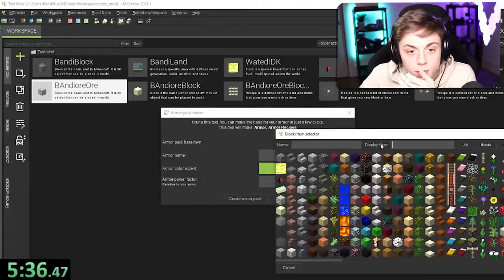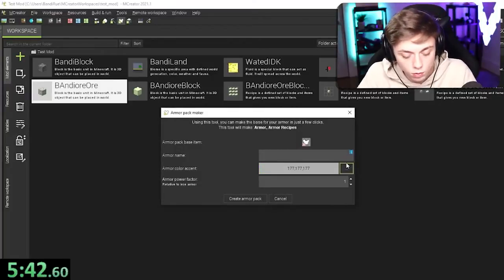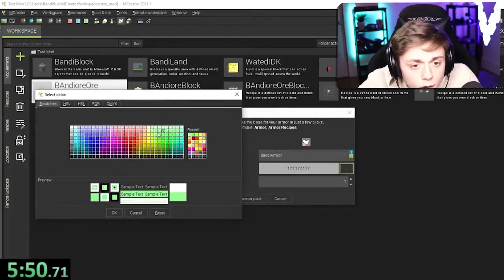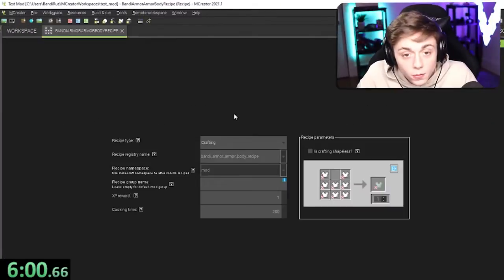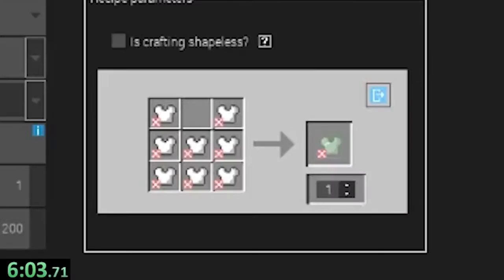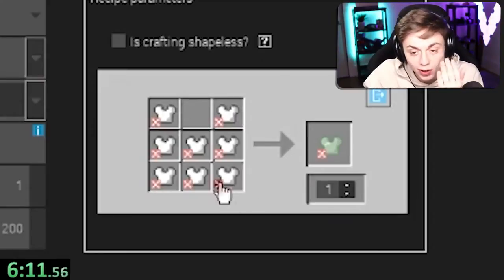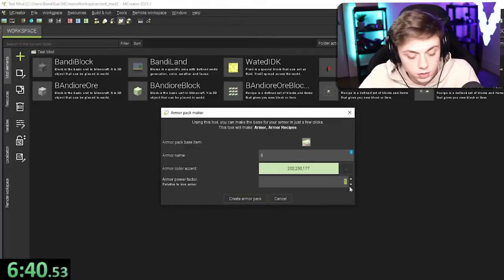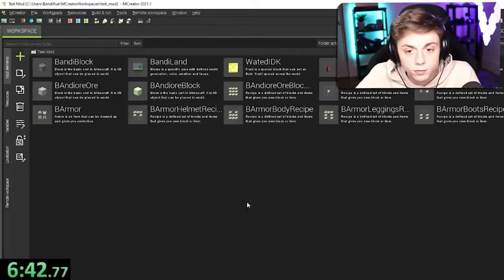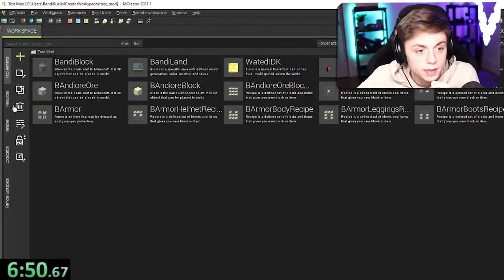Create armor. Armor pack base item — what do we want to model after? Probably iron. Bandy Armor. I fixed it — I used the wrong one. You need five iron chest plates to get one, that's not what I wanted. I fixed it. I'm just gonna give it a power factor of four — I really have no idea what that means, but we have the ingots. I would love to make this spawn somewhere in the game.